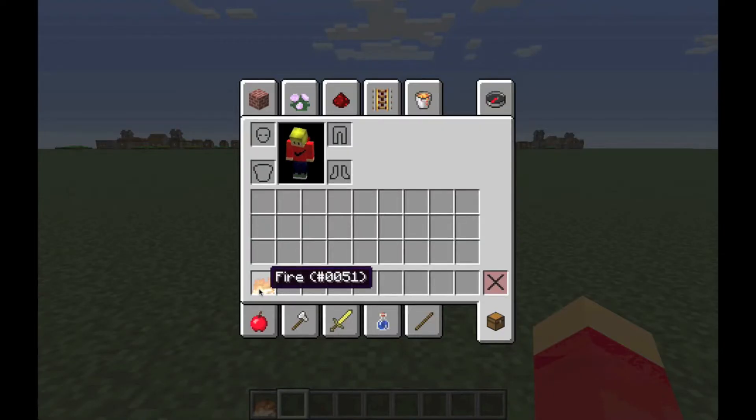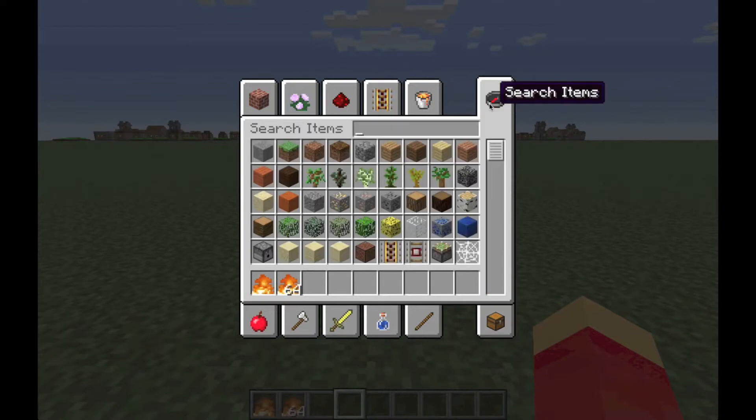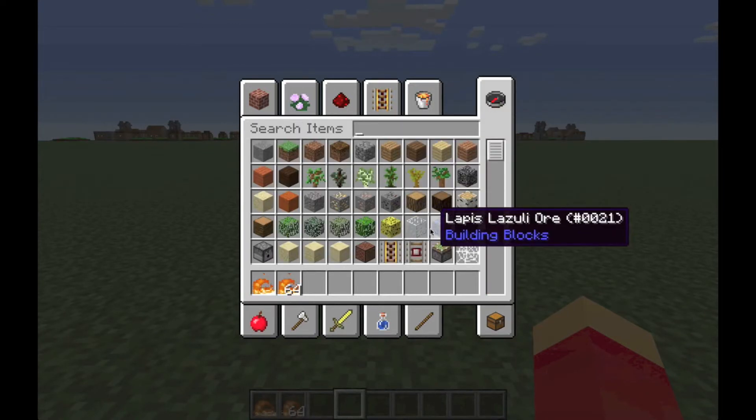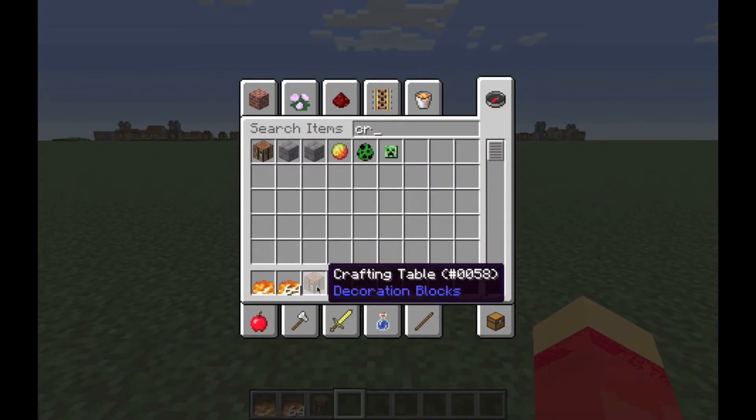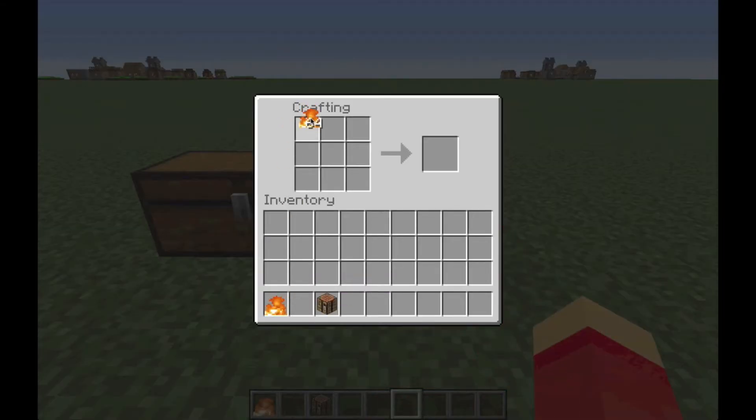Another little-known thing in Minecraft: if you see that scroll wheel in the middle of your mouse and you click on an item, it'll give you a full stack — not in survival of course. Let's get our crafting table, put it down, and craft up the chain armor pieces.